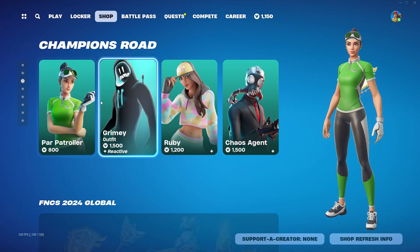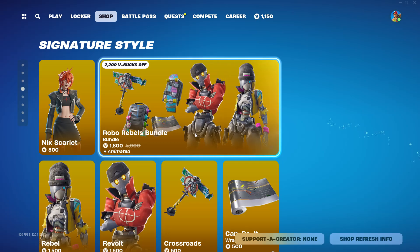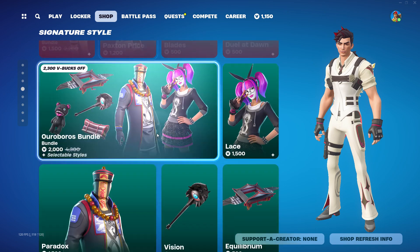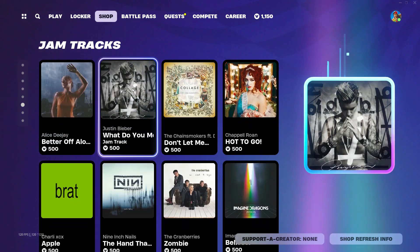We have Champions Road — these are awesome, cool skins. The MCS pickaxe is 1,200 — very overpriced. Signature Style is here too. Paxton Price, whoever that is, has been in the shop. And the Octane ZRS bundle is here as well.